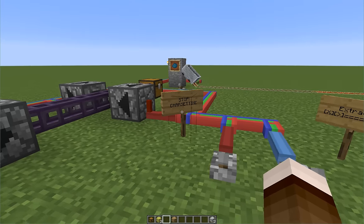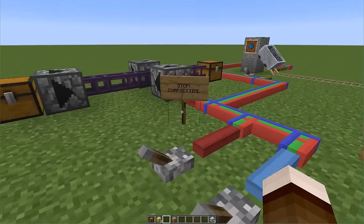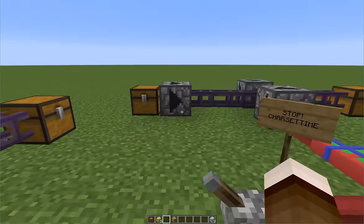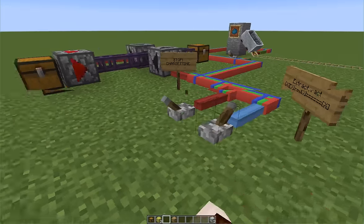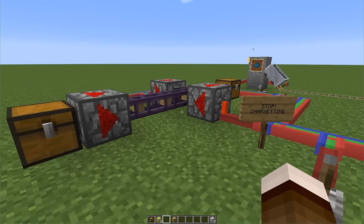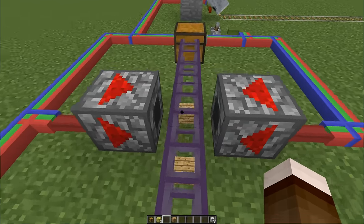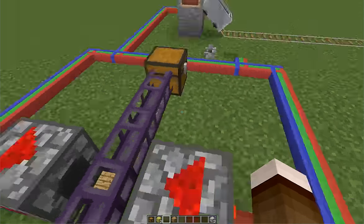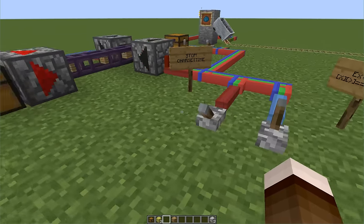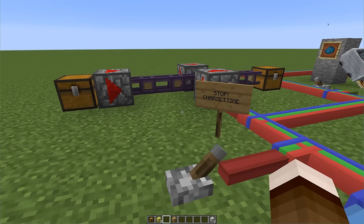This is a slightly more interesting example. Stop charged time will enable these shifters, and extract will enable this shifter. If we start extracting, the oak planks will go through normally. But if we enable the stop, the wooden planks here will stop, and then we can unfreeze it at any time and freeze it again. This will become much more useful when a method for detecting items is added.